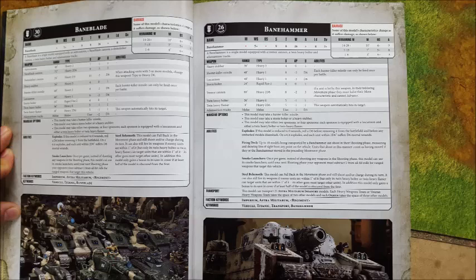So the classic one is first — we have the Baneblade. Now all of these super heavies have exactly the same profile. The difference comes down to the main gun, and that's pretty much it. So they all have the following profile: when at full wounds, they move 10 inches, they have ballistic skill 4+, attacks 9, strength 9, toughness 8, 26 wounds, and a 3+ save.